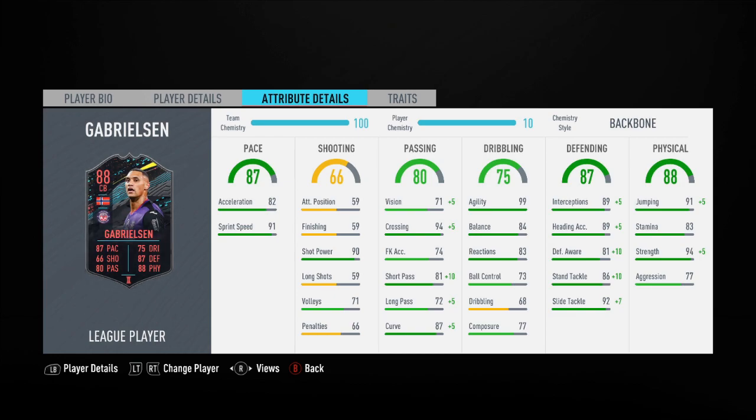In terms of his stats: 82 acceleration and 91 sprint speed — not unheard of but not common for a centre-back. The 99 agility, as mentioned, is very, very good; he's going to feel very mobile and unbelievably quick for someone at 6'1". Decent balance and reactions, though his composure is a little low, and reactions are quite low compared to the likes of Moments Ramos. Defensive stats are pretty good across the board, though defensive awareness at only 81 does concern me slightly. Physicals are really nice: aggression is a touch low but strength is 94, 91 jumping, and 83 stamina — more than sufficient for a centre-back. If I could take 10 stamina away and give 5 to defensive awareness and 5 to reactions, I probably would.